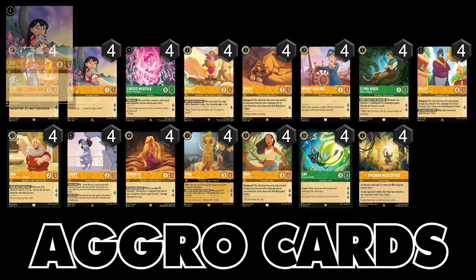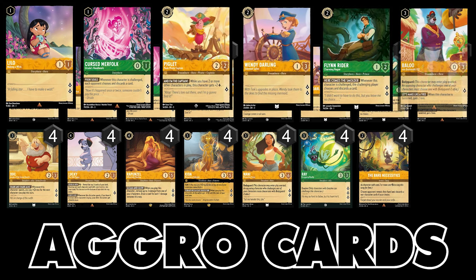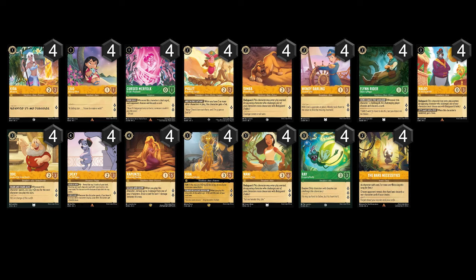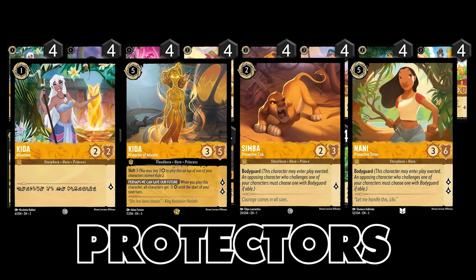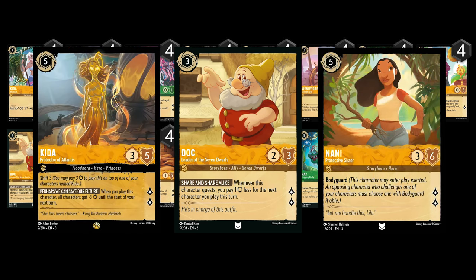Let's start with the aggro cards in the deck. Lilo, Cursed Merfolk, Piglet, Wendy Darling, Flynn Rider, Baloo, Lucky, and Ray are your aggro characters that can get you to 20 lore as fast as you can. Kida and Nani on the other hand are your cards that can protect your aggro characters on the board if needed. Doc is also a great card for this deck, but if the opponent has a threat on the board you can skip questing a turn three to play him, then on turn four you can use his ability while questing to play the five-cost Kida or Nani to make sure your small but fast aggro characters can see the light of day the next following turn.